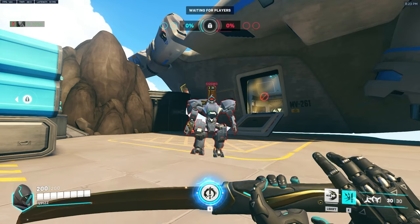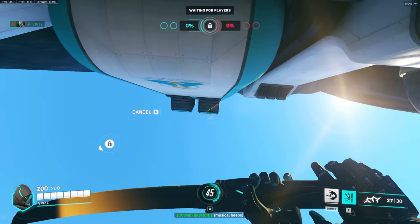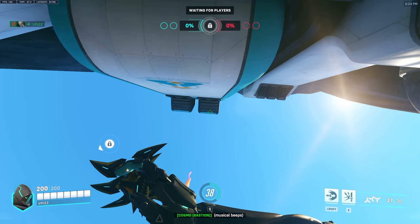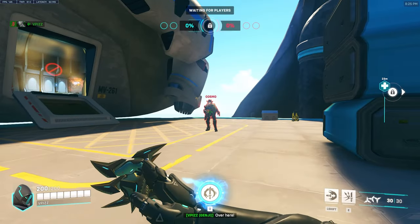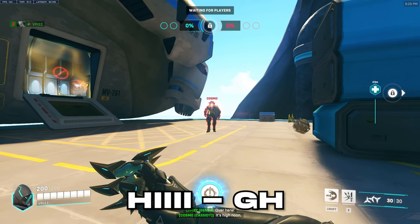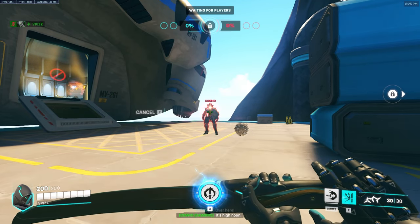A couple of little notes: you can deflect Bastion's ult, but you have to stand directly in the middle of where it's landing and look up — you cannot look at him, you have to look straight up or else it will just land on your head. When it comes to deflecting Cassidy's High Noon, around when he says 'High' is when the red skull will appear, so that's when you want to start deflecting.